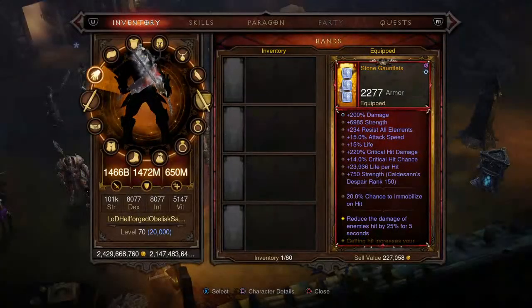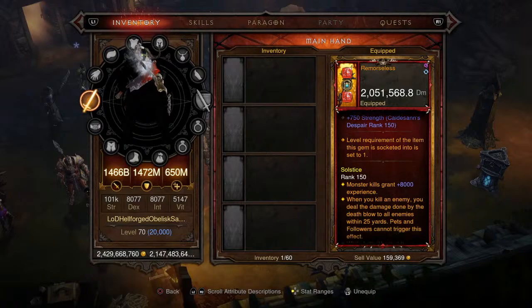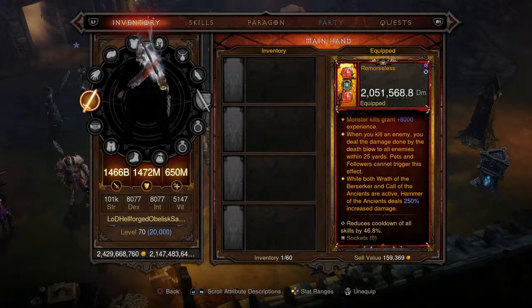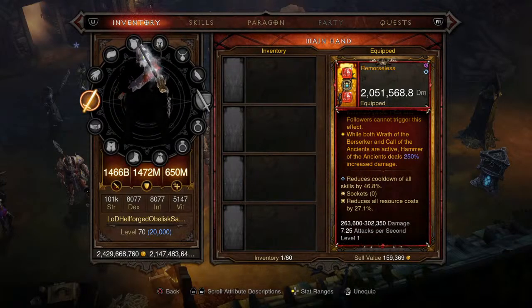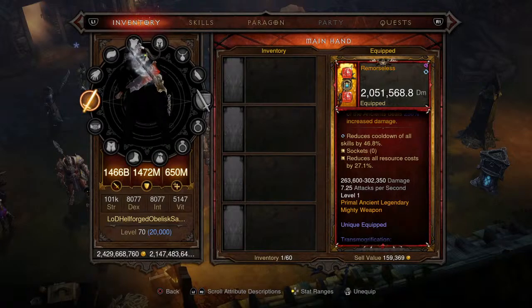For our main weapon we're picking up Remorseless — it's a pretty good weapon, above 2 million damage, affixed for regular damage, percent damage, and poison damage, which is going to be a constant theme on all main weapons going forward. We're updating older builds to include poison damage to take advantage of the Season 25 soul shard on the amulet. You get 8,000 experience per kill from the Gem of Ease, the Season 25 soul shard for the death blow animation, and while both Wrath of the Berserker and Call of the Ancients are active, Hammer of the Ancients deals 250% increased damage. Cooldown reduction is 46.8% and resource cost reduction is 27.1%. Level 1 Primal Ancient Legendary mighty weapon.